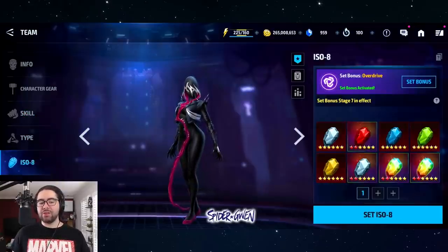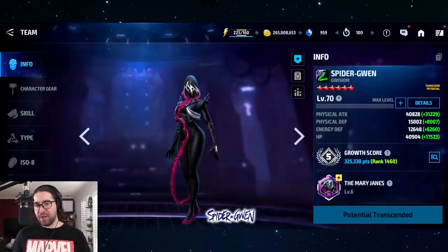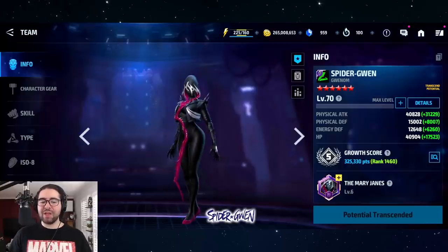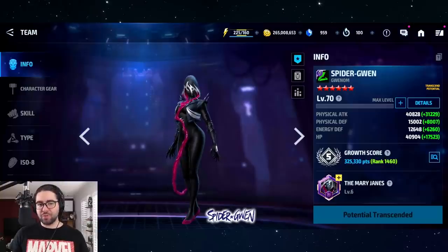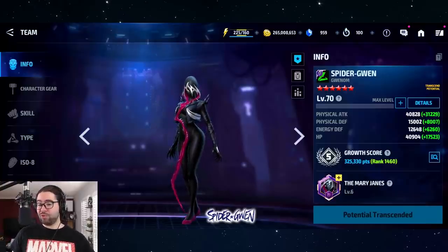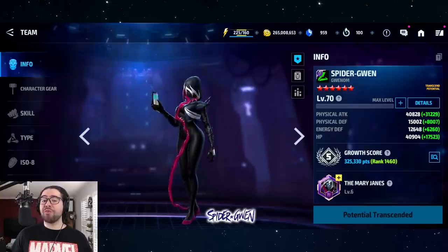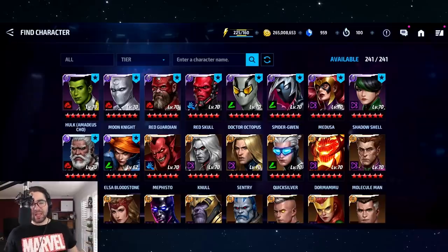On top of being a speed villain, Spider-Gwen is a female with a type advantage against Mephisto, so she has a lot going for her. I haven't tested her to her full potential, but I'm confident ranking her at two or three — those spots could be flip-flopped depending on your needs. If you need a speed villain, Spider-Gwen is your best option here. She'll outperform Moon Knight against Mephisto and some other world bosses.